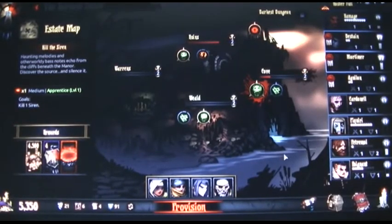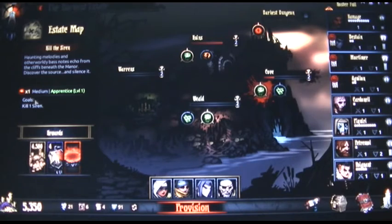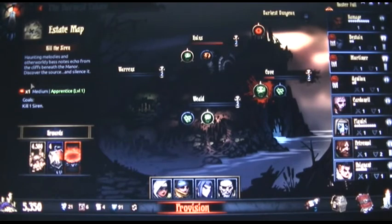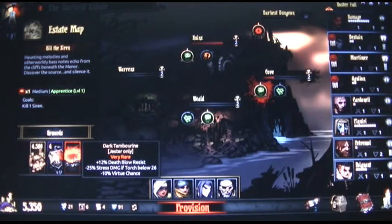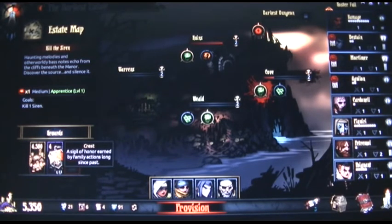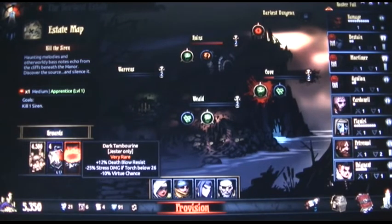Okay, time for another video. I'm going to tackle the Siren kill — siren haunting melodies and otherworldly bass notes echoed from the cliffs beneath the manor. Discover the source and silence it. I've tried once before to kill the siren but barely escaped. So let's see the rewards: 4,500 gold. Let's write it down to keep track.